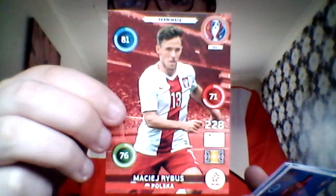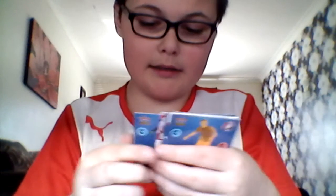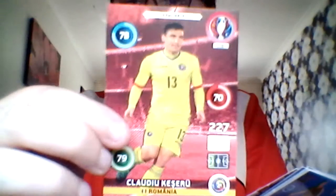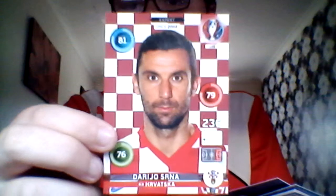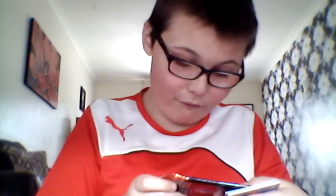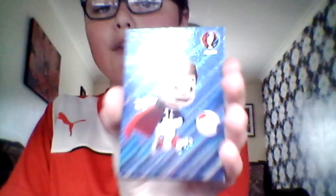We've then got Ribas, followed by Kisser, then an Expert Sean — that's a trade, I got him in yesterday's pack opening too. And then we have got the official mascot! That is one in 42 packs — what a pull in the second-to-last pack!